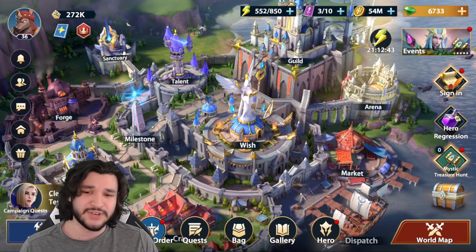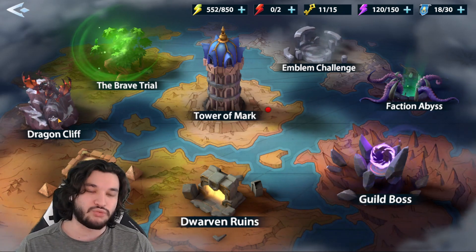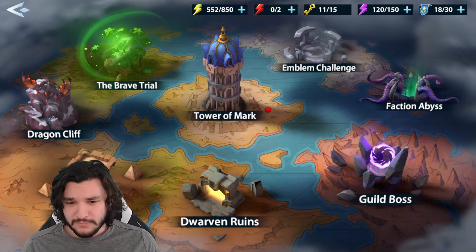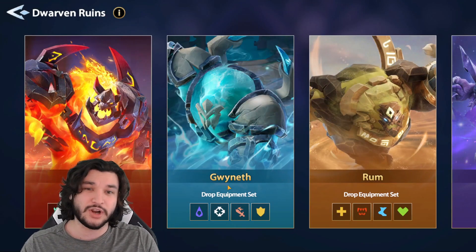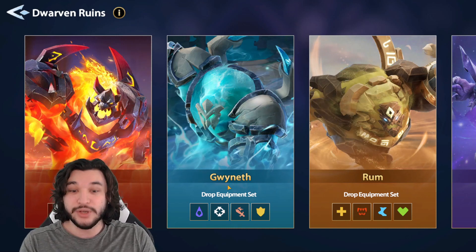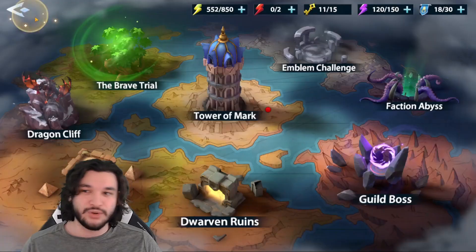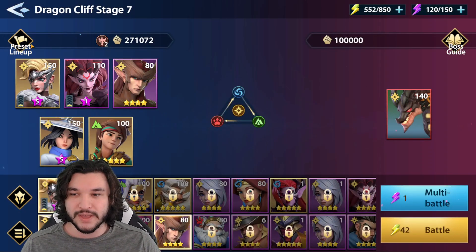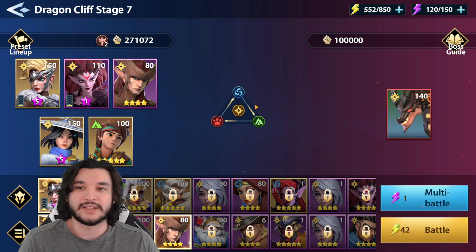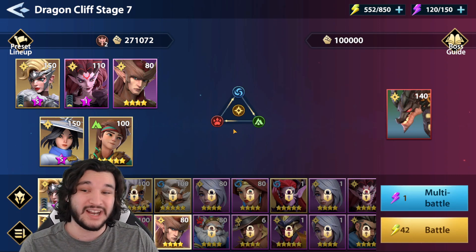Third priority is fodder acquisition. Part of that comes from Campaign, and the other part is Dragon Cliff. Dwarven Ruins also side-helps with fodder because pushing equipment dungeons and investing resources there means you use less energy to finish events, giving you more fodder and energy for fodder acquisition. If you're deciding between awakening a character that helps in Dragon Cliff versus one that helps in Arena, focus on Dragon Cliff — fodder is your main bottleneck as a free-to-play player.